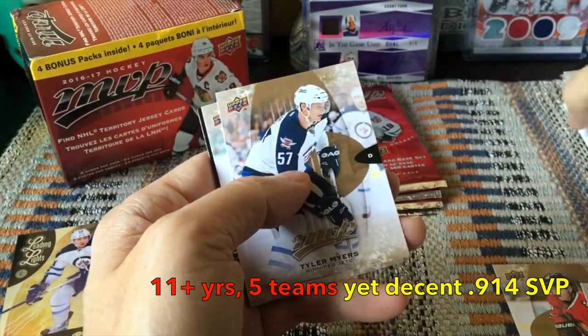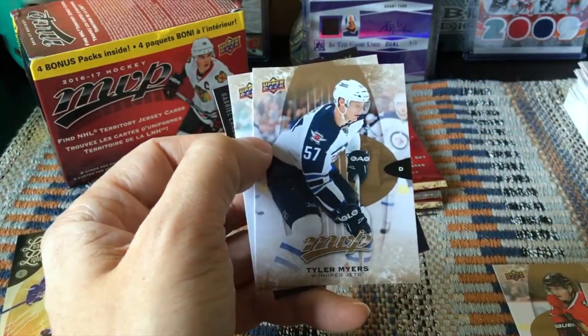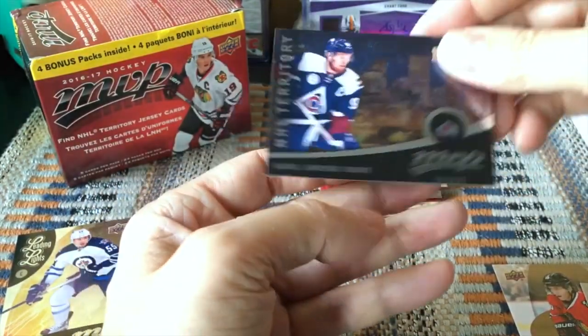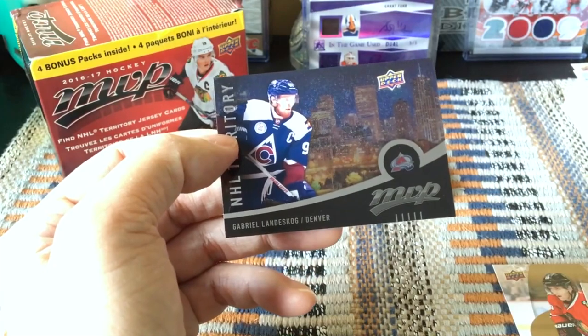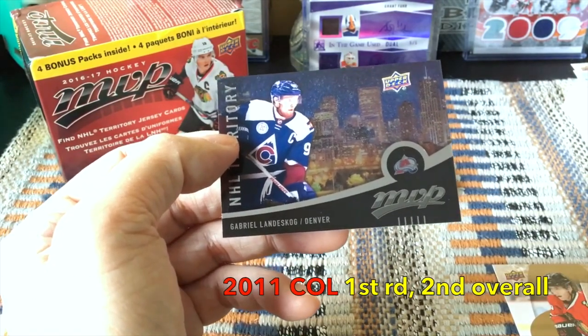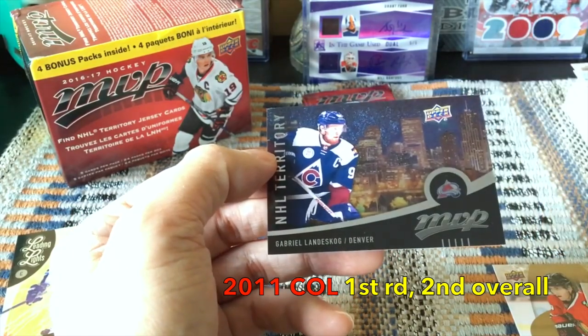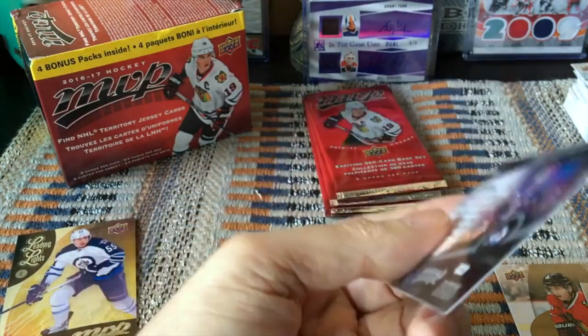We did hit an NHL Territories insert — Gabriel Landeskog, or 'Landy' as my Avalanche fan friend calls him. A beautiful card. These are one per box and we hit the Landeskog — obviously a high-numbered card.